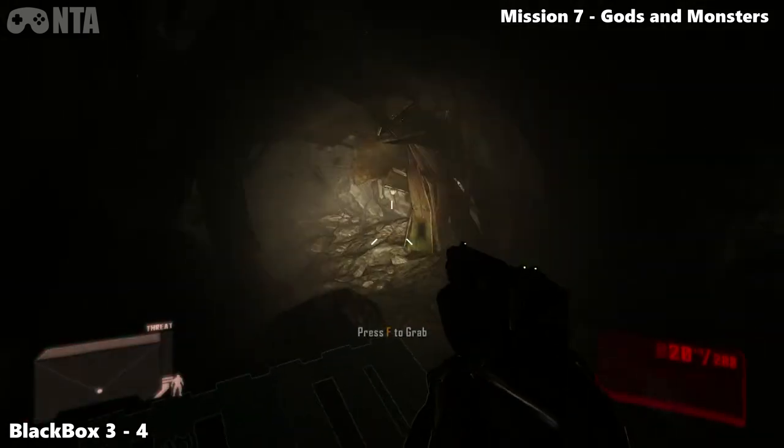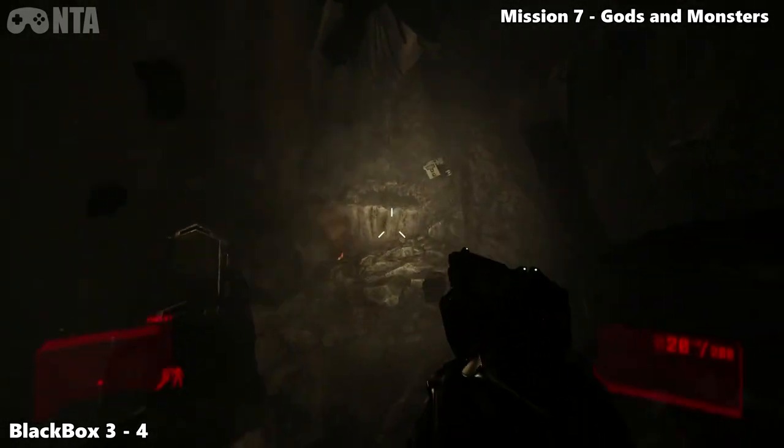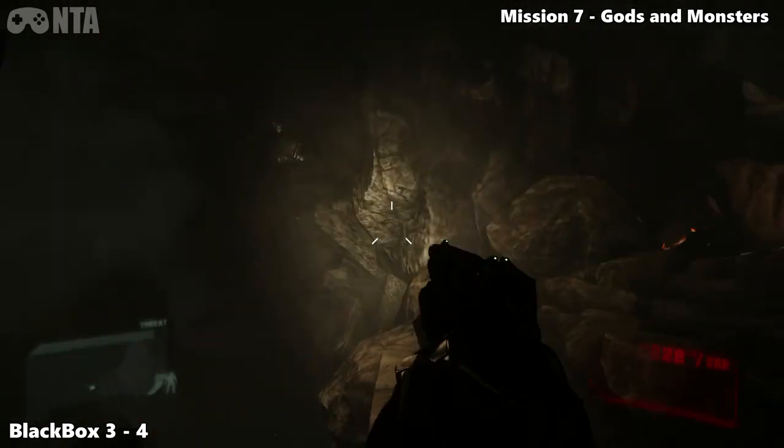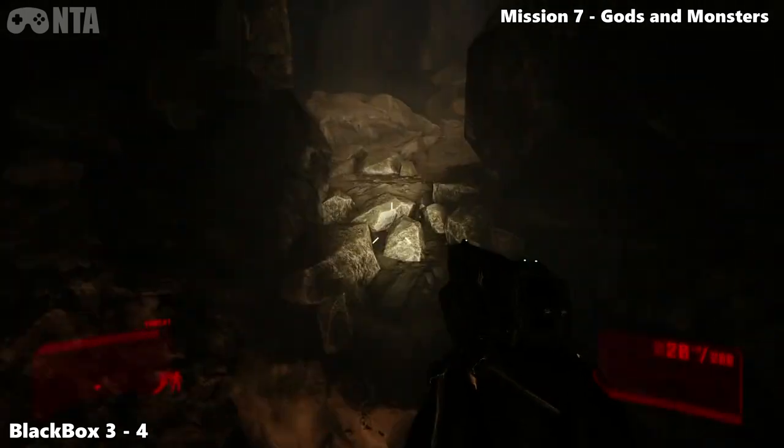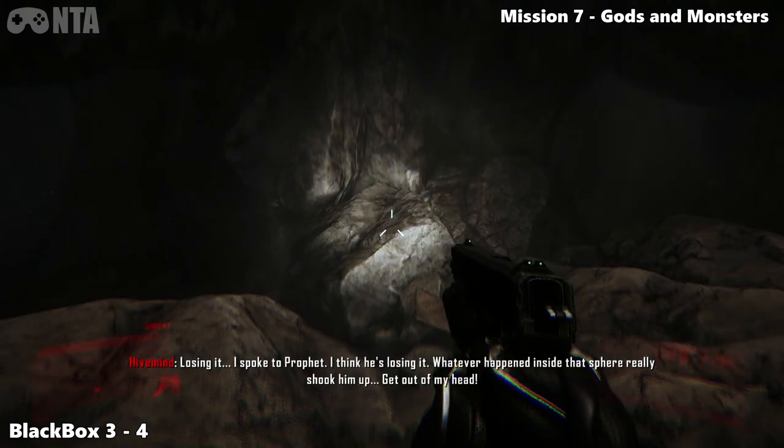Once you go through the bus, you'll see a car that falls down. Carry on and climb the ledge or jump over. You'll get a secondary objective complete — not sure what we've done, but we did something.